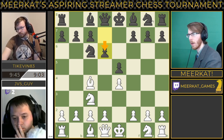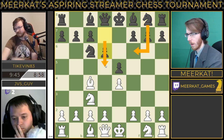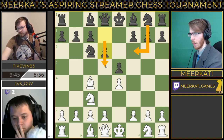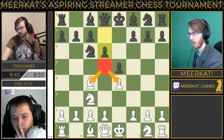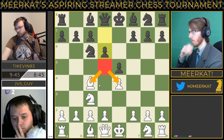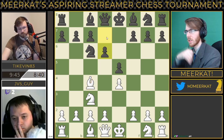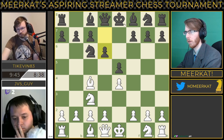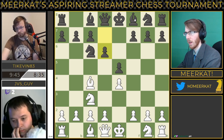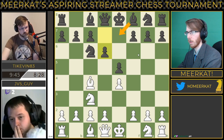I kind of wonder if maybe bringing the knight out and then pushing the pawn out to D5 would have been a better option, which would protect this pawn on D5 and then doubly attack both of these pieces. I think this is fine for both players, though I'm a little concerned about Black potentially blocking in his dark square bishop here. There are still some options.